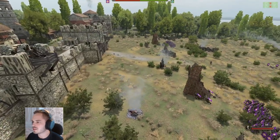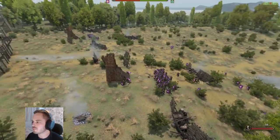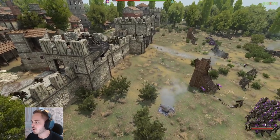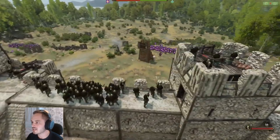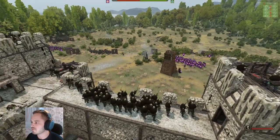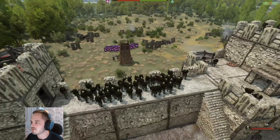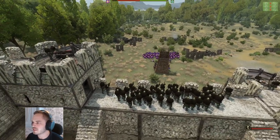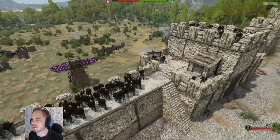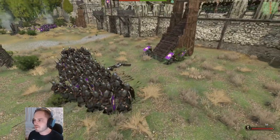Looks like they're just going to have to make do with two siege towers, and the Battanian Fian Champions are going to be super heavily favored in this one. They've got that bow and they can just keep shooting — you can hear that ting ting ting ting, like a tin can being hit, but it's actually the legionary shields. These Battanian Fian Champions are just going to be pelting arrows into those legionaries.